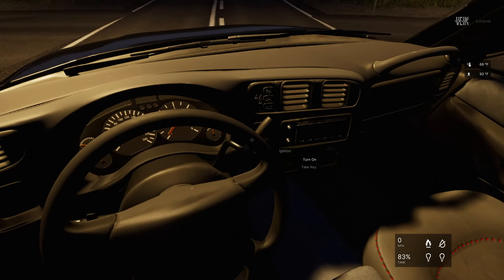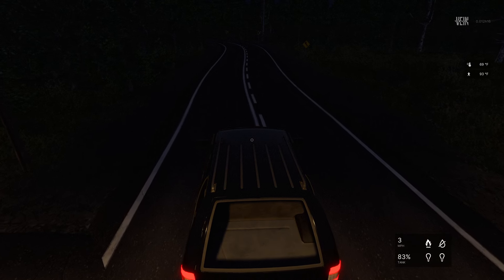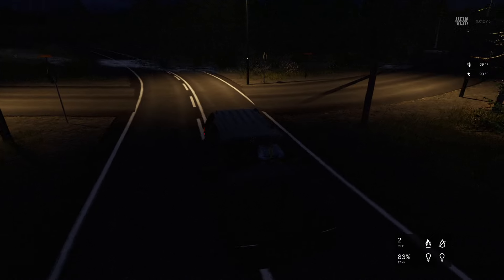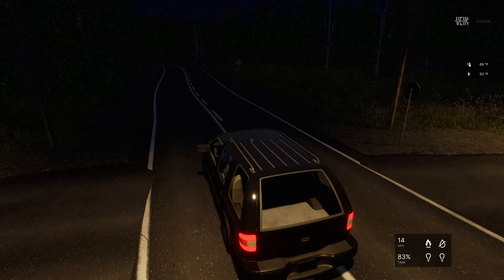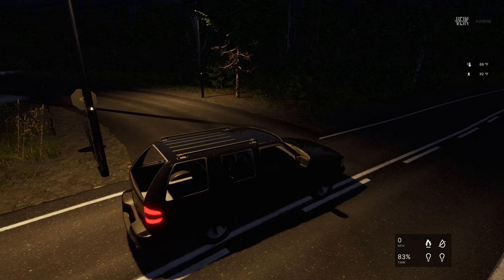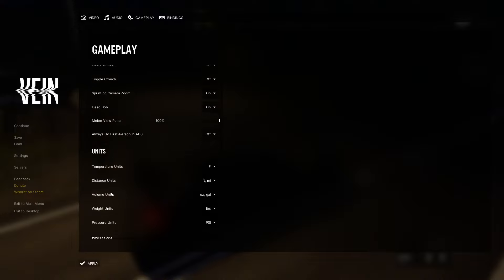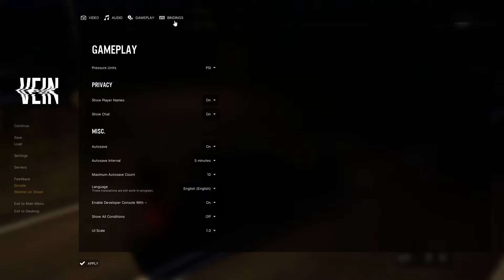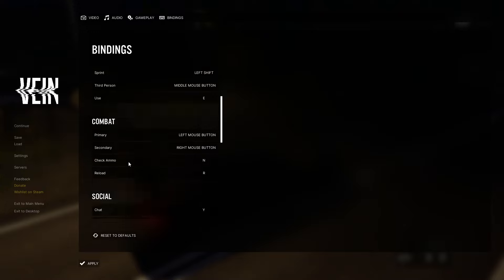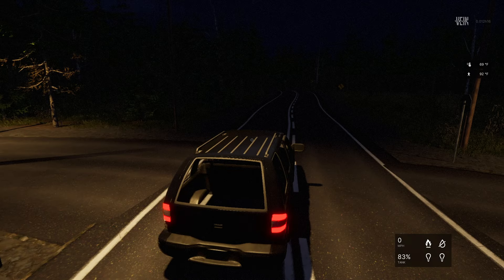Let's go ahead and proceed forward. It's dark and I can hear what sounds like a wolf — sounds like a dog. Let me hit Escape, go to Settings, then Bindings — vehicle bindings. Lights! There we go, now we know how to turn the car lights on.